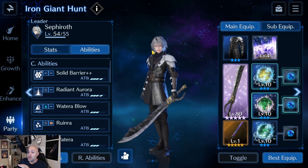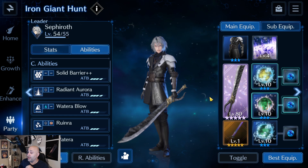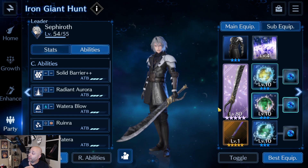Torn Wings is going to be a perfect addition to this fight for EX3. The Iron Giant is going to surge and do insane amounts of damage, so you want to bring physical defense up and physical attack down. Sephiroth has you covered with the Torn Wings — we just got this weapon recently. It not only boosts attack but also boosts his physical defense with the R ability, so I think this is going to be your main weapon on Sephiroth if you plan to use him as your support instead of Tifa.